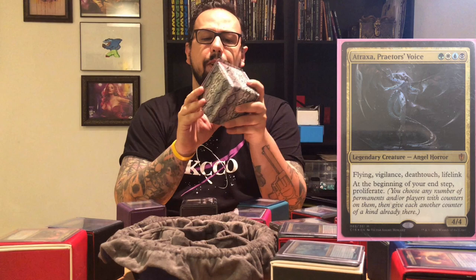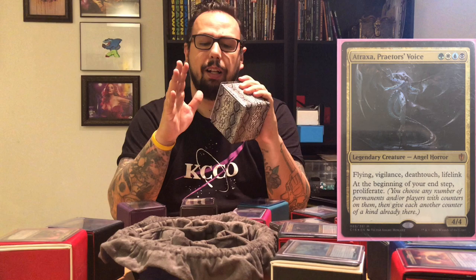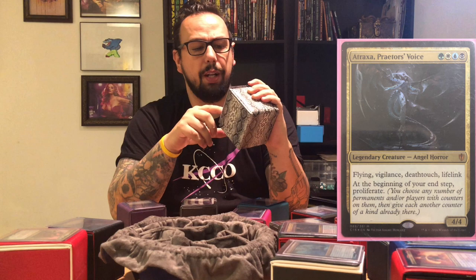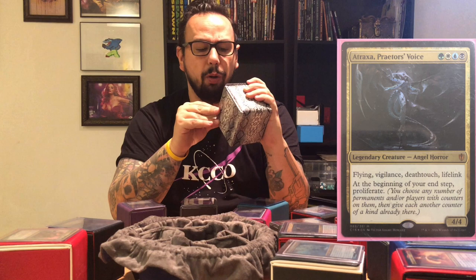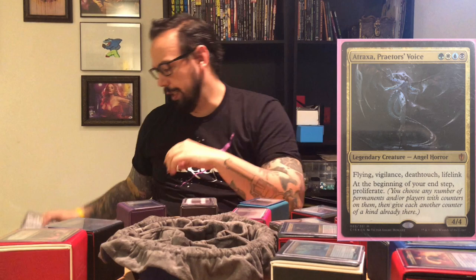Number 18 — I think we're about halfway done at this point — will be Atraxa, Praetors' Voice. Most anybody who plays Magic in the last 10 years knows this deck. I was lucky enough to walk into a GameStop and find a sealed version — I had been looking for it for a while and just couldn't bring myself to pay the $200 it was being charged for. Atraxa, Praetors' Voice is a 4/4 for four, green, white, blue, black for an Angel Horror. She has flying, vigilance, deathtouch, and lifelink, and at the beginning of your upkeep, proliferate. So that's what this deck does — it's all about proliferation. You can add or take away any counter anybody has. If your opponents have a poison counter, you can add a poison counter. If you want to help somebody pump up their Hydra, you can add some counters. A lot of fun to play.